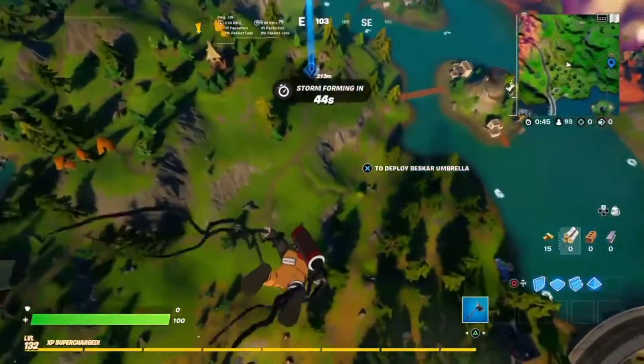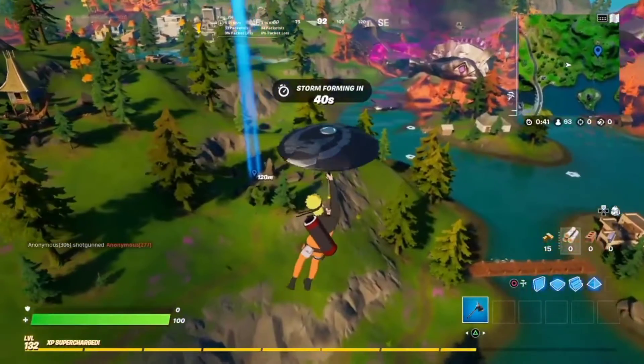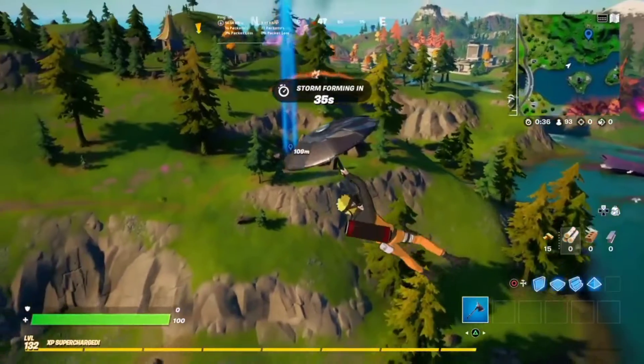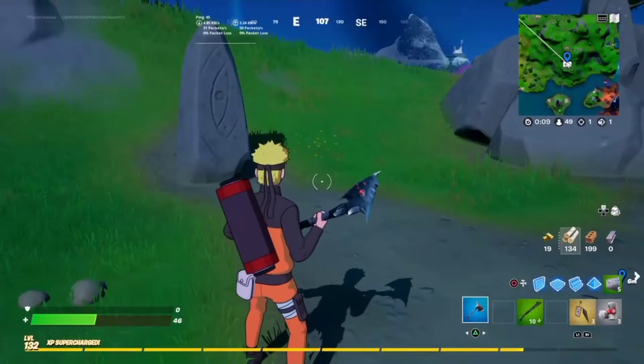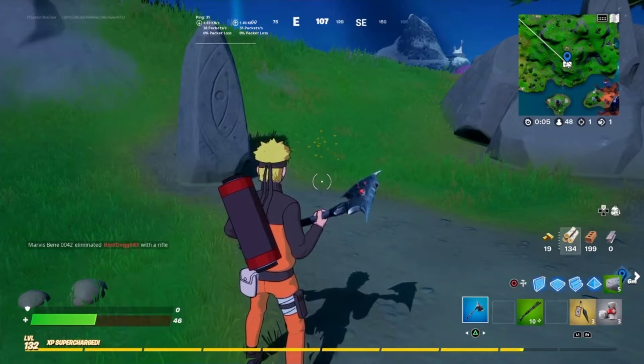Go down to Kakashi — oh, someone else already got him, they're in a fight. After you find Kakashi, when you locate him, you walk up to him.